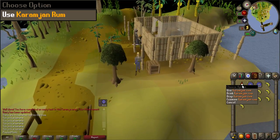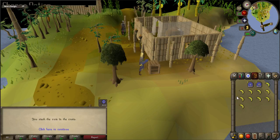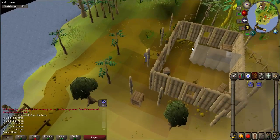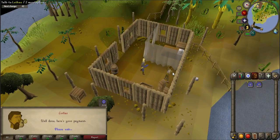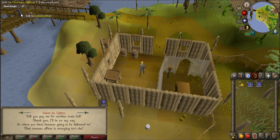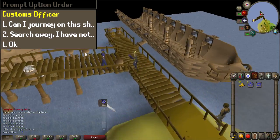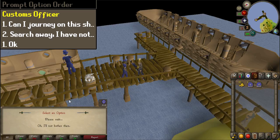Right-click on the Karamja rum in your inventory and select use, then click on the crate to store the rum away. Right-click on the crate and select fill crate to fill it with the bananas. Talk to Luthis again to receive your payment of 30 coins. Walk back east towards the ship and speak to a customs officer. When prompted select option one, two, and one to be sailed back to Port Sarim for 30 coins.